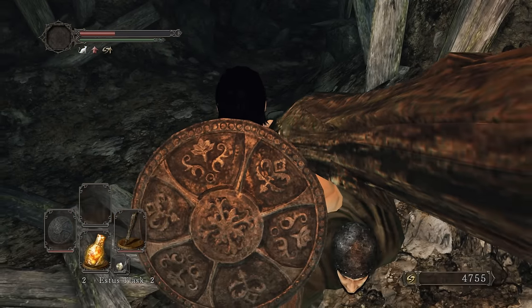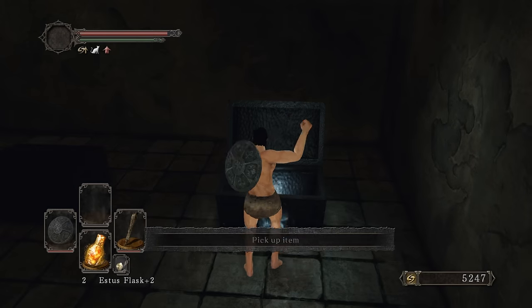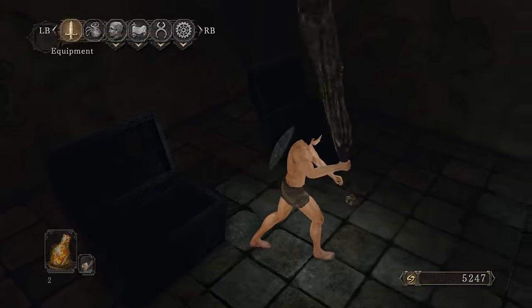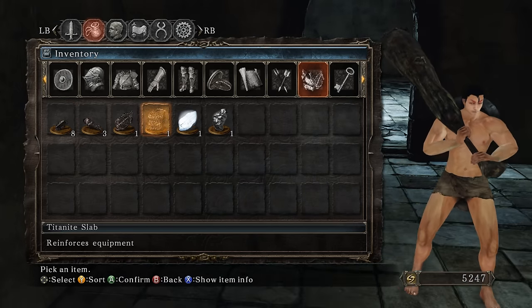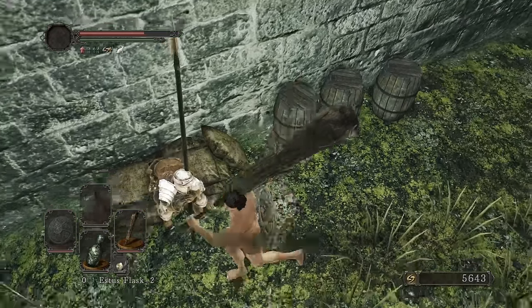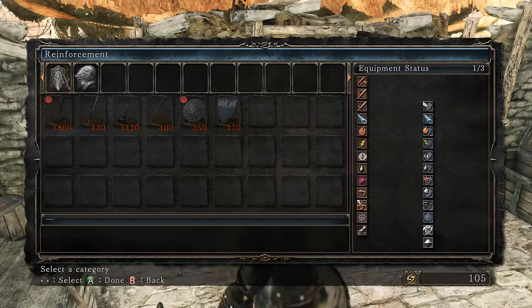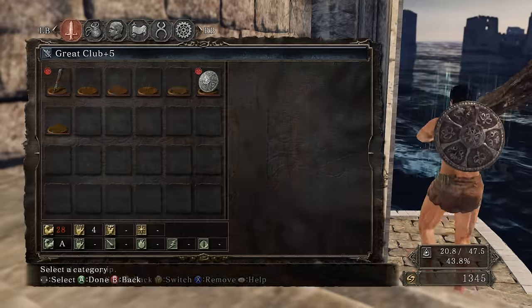Getting the key from the NPC. Using a Pharros Lockstone opens this door which has two chests - one with a Chloranthy Ring but not plus one. You can literally just get the plus one after you free the pyromancy woman at Shaded Ruins. There's also a titanite slab, which I never really needed until now - but this time we might need it, saves you the trouble of looking for another one. We'll also do Pate and Creighton's questline to get the Engraved Gauntlets for critical hit buffs. Pick up the fire arrows and shortbow - we'll need those for DLC segments.